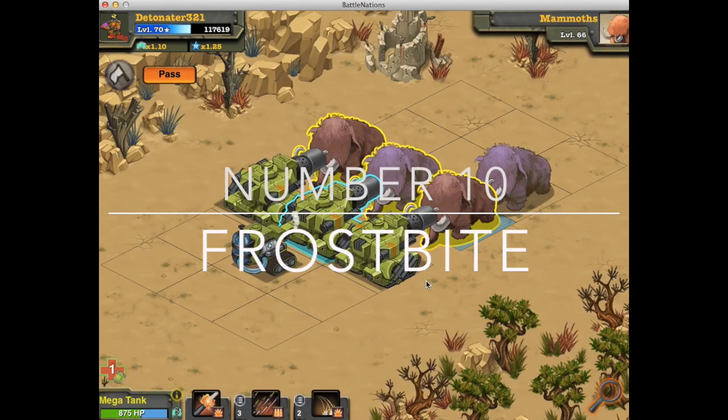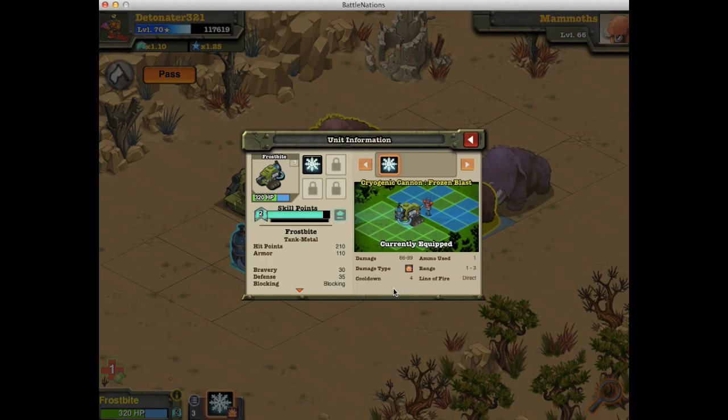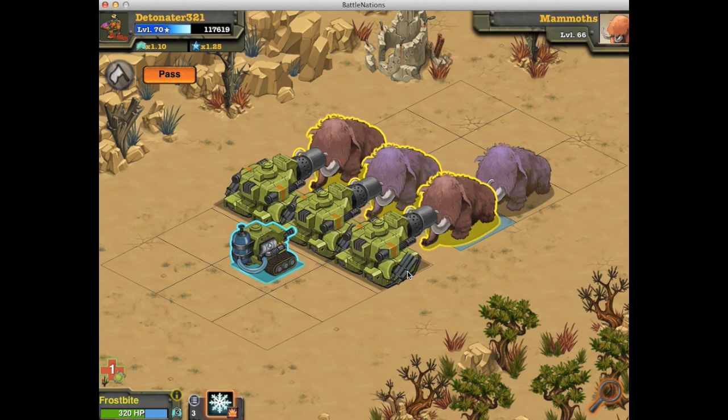Coming in at number 10 we have the Frostbite. The Frostbite is basically the tank version of the Cryo Trooper. Its sole purpose is just to freeze units. The reason it's considered one of the worst units is that it only does 66 to 99 damage with its main attack, which is its only attack. When you have elemental troopers unlocked, you're really going to want those instead.